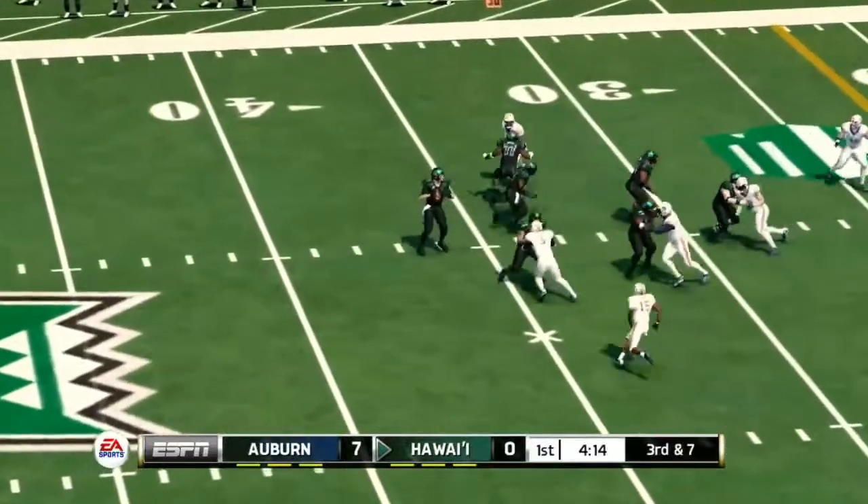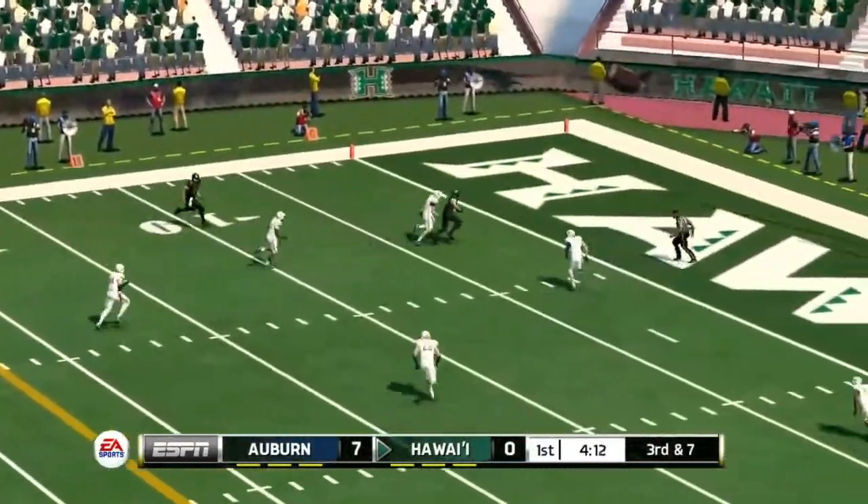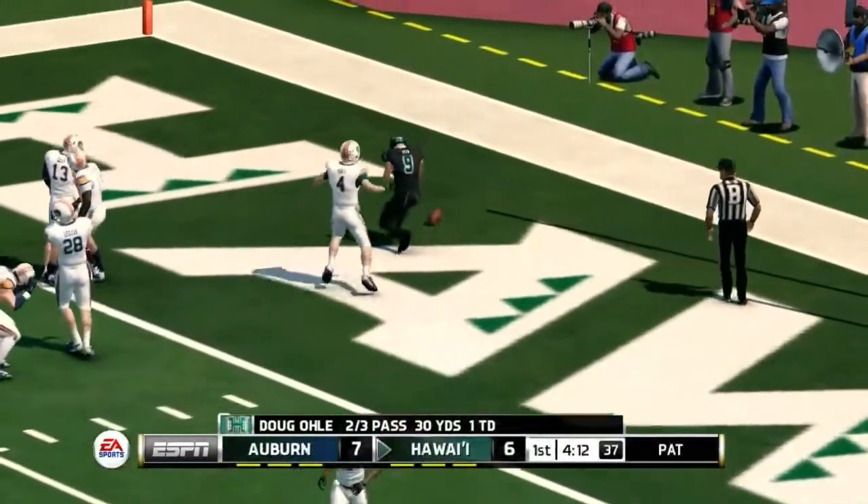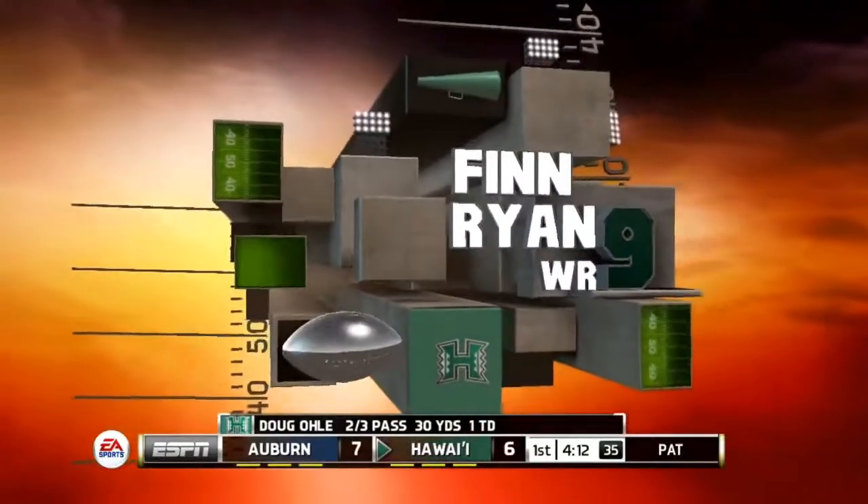Ioli in the pistol. He'll drop back to pass. Blitz coming again. Going to go for the end zone, and caught, and getting into the end zone is Finn Ryan — a 29-yard touchdown, his fourth of the season. And Hawaii has tied it up.